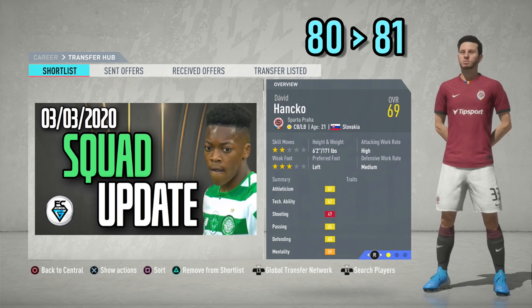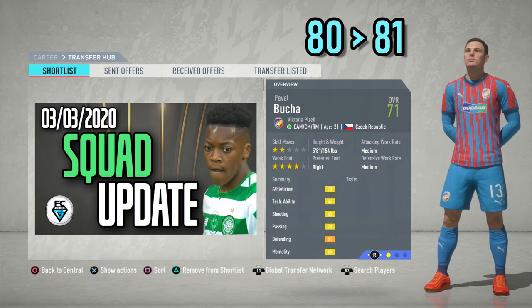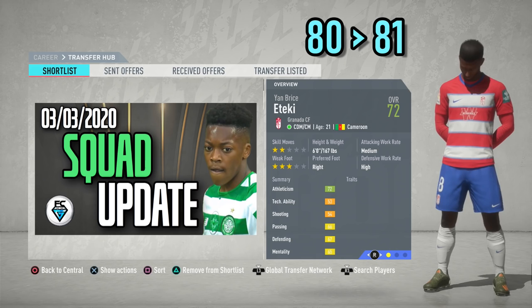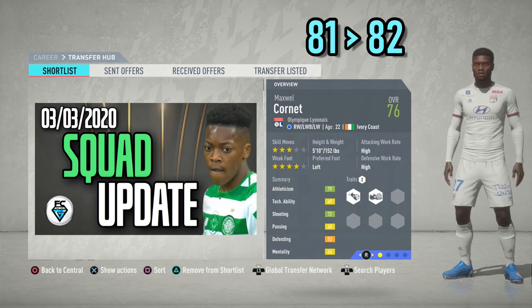David Hanko from Sparta Prague, who can play centre-back or left-back, 21 years of age, increase of plus one. Pavel Buke from Viktoria Plzen, who can play central attacking midfield, central midfield or right midfield, potential increased from 80 up to 81. Jan Breissetiki from Granada, central defensive midfielder or central midfielder, 21 years of age, potential up one to 81. Christian Mania from Cluj, who can play right-back or centre-back, potential increased by plus one up to 82.